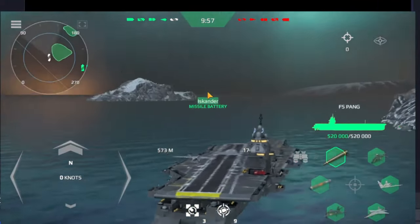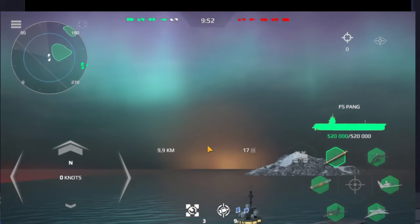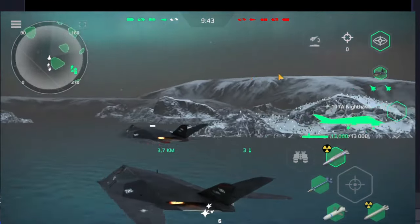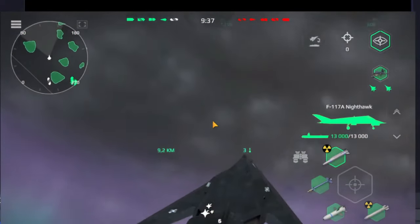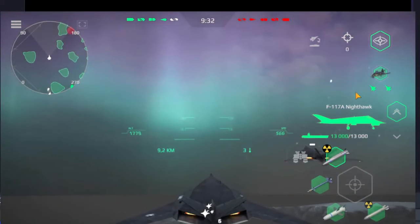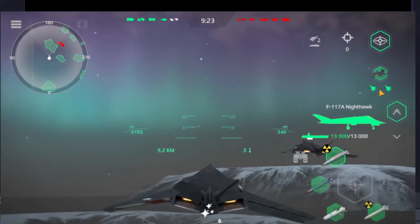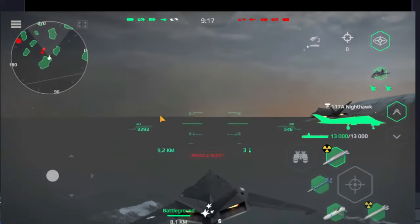I'm playing on low graphics, but you can see that we have some kind of new effects on this map and I really like it. This is the new strike fighter — we have a durability of 13,000 points. We only have two strike fighters; normally when you have this high durability it is because we're only going to have two. Let me search for some enemies because I want to test this.